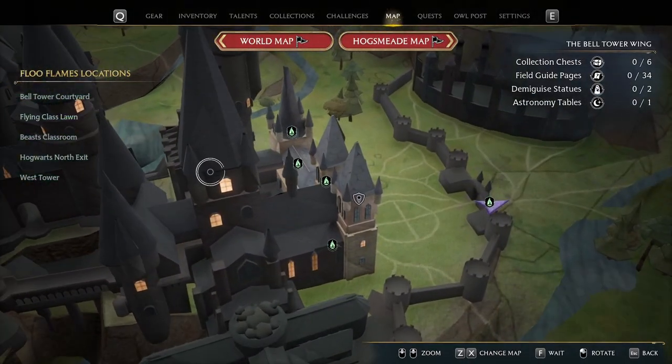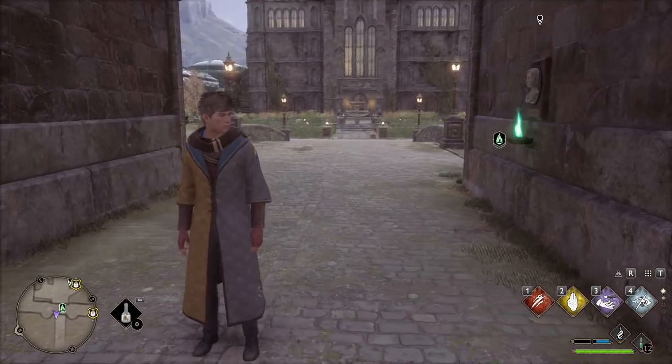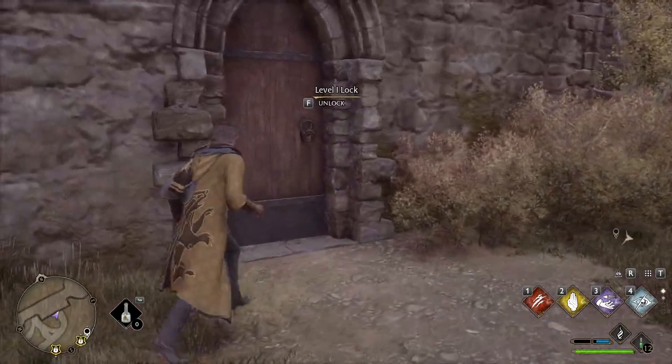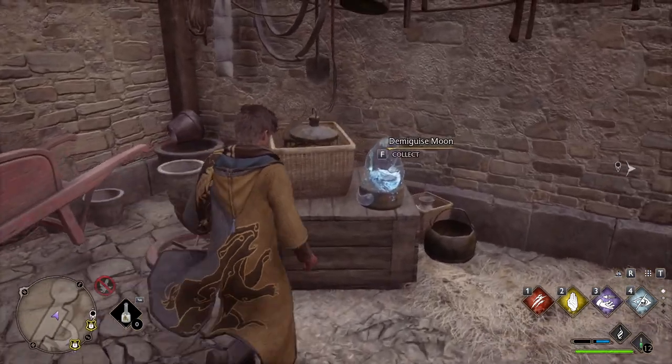Now head to the Bell Tower Wing then to the Hogwarts North Exit. Turn around and go left towards the staircase. Now unlock the door to the room below the stairs. The demiguise statue is just right inside.